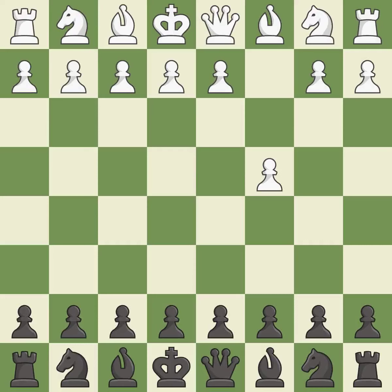The English is a more patient opening where white plays c4 to control the d5 square without committing a central pawn. c6 prepares for a quick d5 pawn push in the center. d4 takes space in the center, controls the e5 and c5 squares, and allows the dark-squared bishop to develop. This strikes at the center with a pawn, fighting for space.